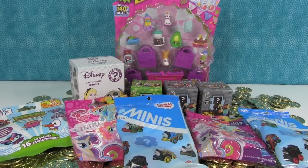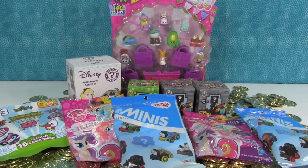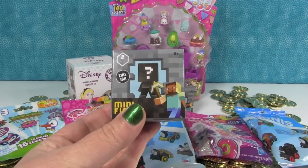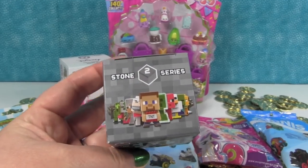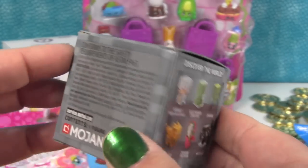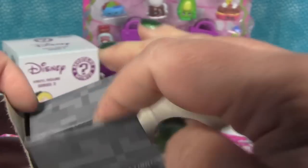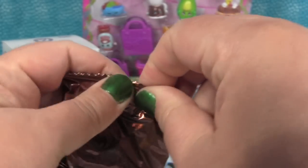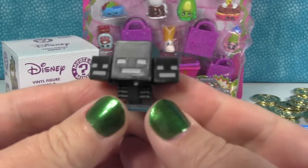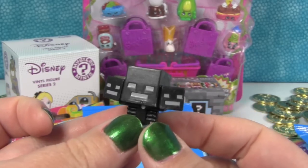We took all the loot out of the chest and now it's time for us to open it up. Let's start with a Minecraft figure. This is from the Stone series, series two. These are some of the people you can get inside. Let's see who's in this box. This one contains... the Wither. People wrote us and let us know about the Wither in-game, which was cool because we didn't know about it. He's a boss.